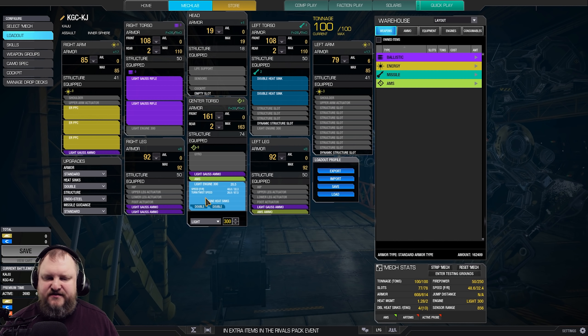We're running a light engine 300 — 48.6 kph, inner sphere standard assault mech speed. We have three ER PPCs in the right arm. We've got two light gauss rifles to be precise, actually in the right torso. And then we're just filling this up with light gauss ammo. We have AMS in the CT plus one ton of AMS ammo, just to give us a little bit of extra defense against missiles. And we're adding two double heatsinks in the left torso, plus in the engine of course.